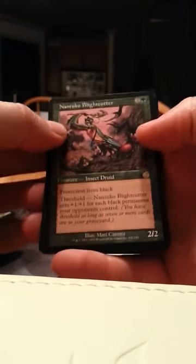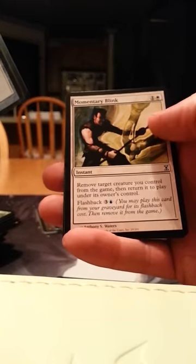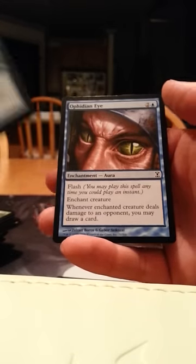Now we're almost done — we have our free packs remaining after this one. I've already seen another Red Rare. A Nantukoo Blight Cutter and a Guild Feud. Heavy Arbalest, Avacyn's Pilgrim, Momentary Blink, and Ophidian Eye.